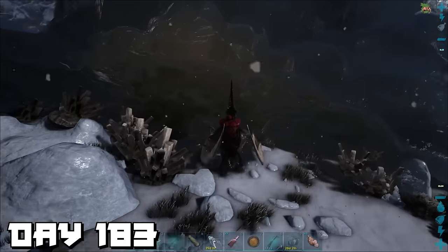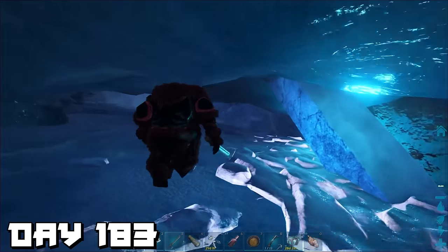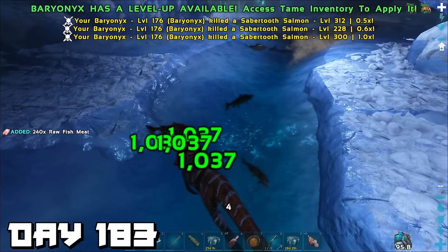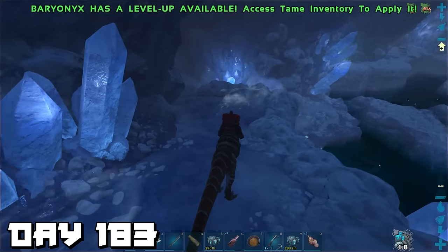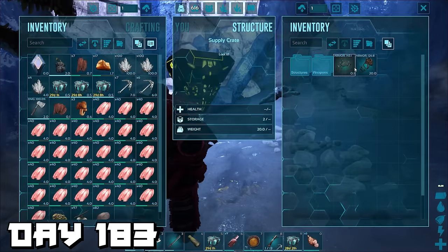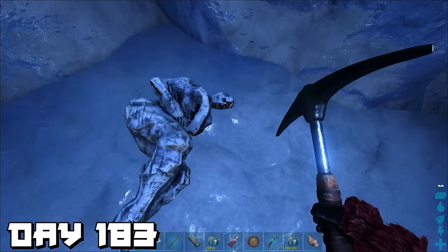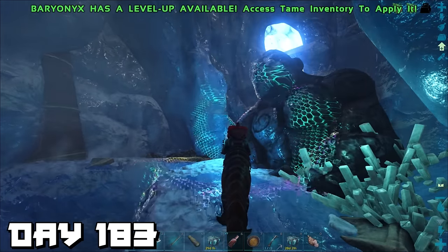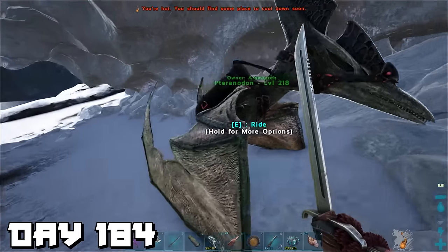Day 183 — we venture into possibly the hardest cave on the entire island: the cave that holds the Artifact of the Strong. First you have to crawl underneath an ice ledge; I immediately notice dinos right there so I get the baryonyx out. There are lots of fish to heal the baryonyx. What makes this cave hard is the high-level dinos and it feels like it goes on forever. There are some good cave drops but coupled with some creepy things. We finally get to the artifact next to a gorilla statue, collect it, and head out. By the time we exit it's now day 184.